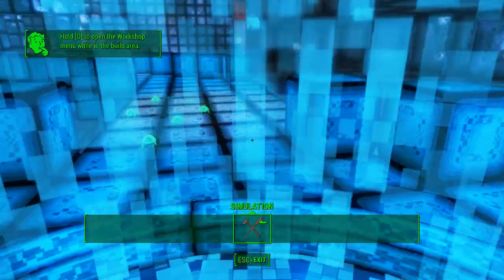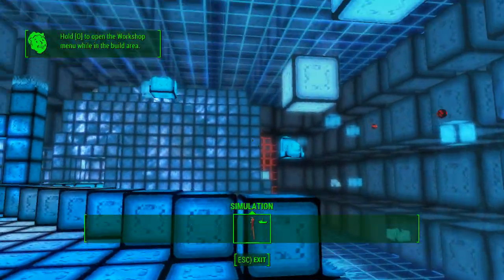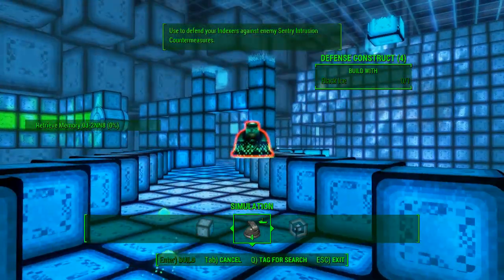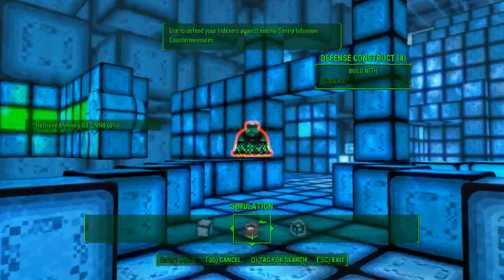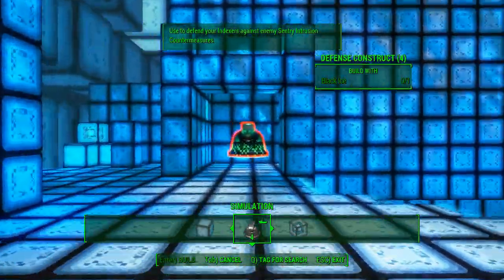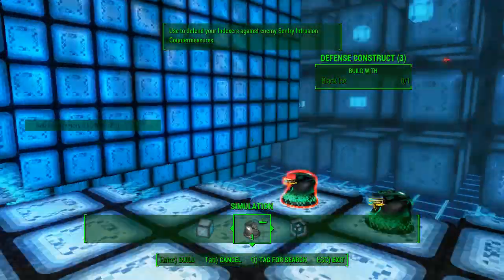Each room is a little bit more complicated than the last. The first room, all we had to do was turn the decoder around. This room, we're going to have to do that again in a different way — we're going to have to redirect the beam around the room to take out the firewall. So let's deploy the guns.